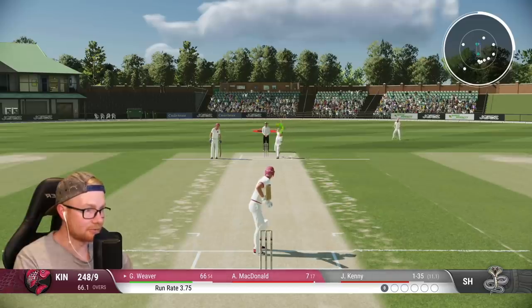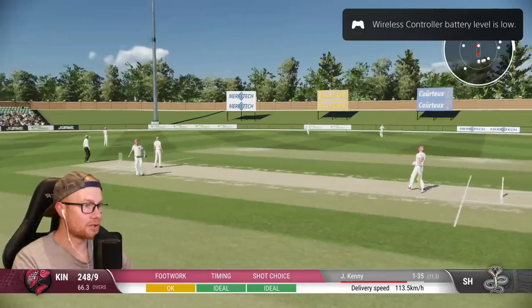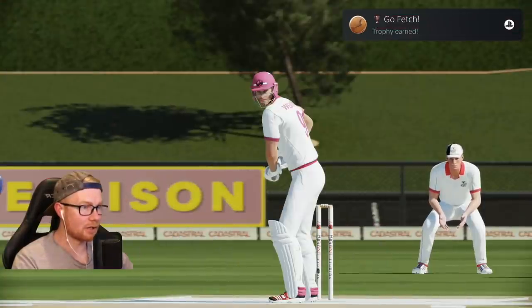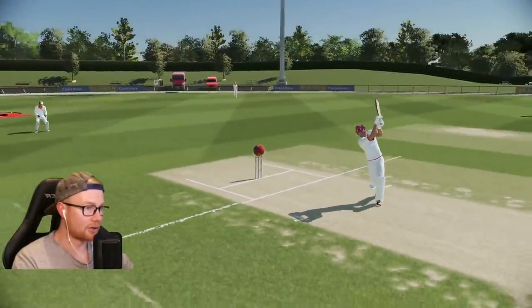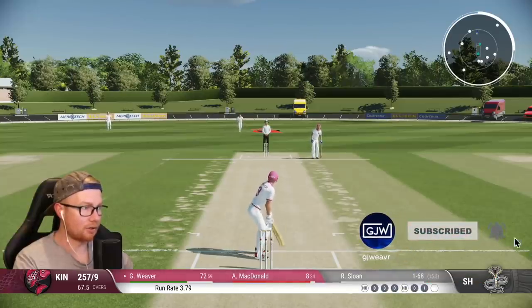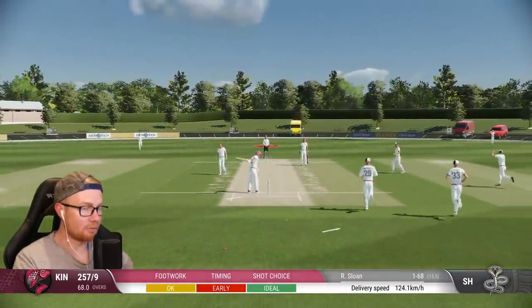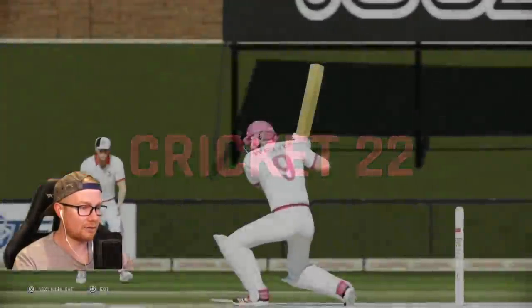We've got Kenny the medium pacer - trying to dispatch that, no good. Where'd that go? Is that six?! We have absolutely dispatched that for our first maximum. Pretty sure that's our first maximum - charge down the ground and got it on the toe! What a shot, it has sailed onto the bank! 72 off 59. Looking to hook this - oh okay, the old blue balls, absolutely done me there. Around the wicket, stumps flying - walk off to a lovely applause from the crowd. We've just hit our highest ever score: 72!